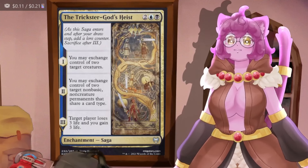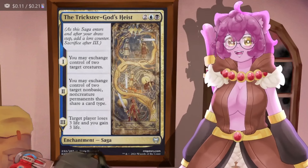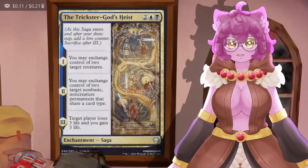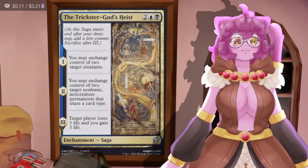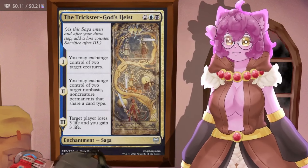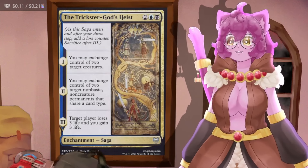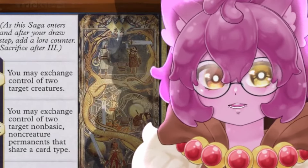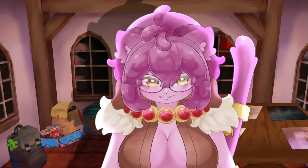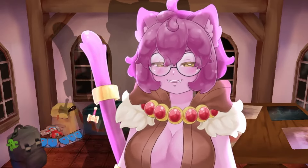Trickster God's Heist lets us exchange control of two target creatures and exchange control of two target non-basic non-creature permanents that share a card type — use this to give people mana rocks you don't need and take good cards they have, like people's commanders, and give them little tokens you've made. It has a final ability that makes a player lose three life and you gain three life — we are never going to use that. We're going to take everybody's commanders and turn off their ability to play the game. Our deck functions without our commander; if we don't have Tom Bombadil it still runs as a powerful enchantress engine.